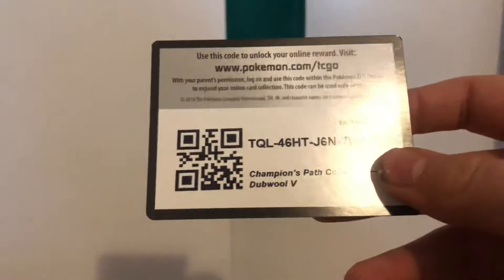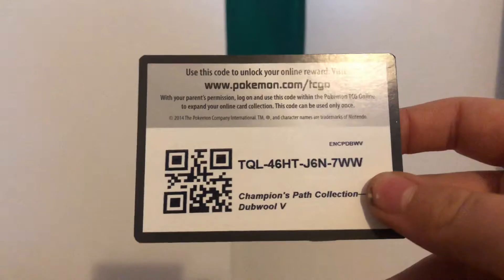Hey everyone, Wizard Pokemon 3 here with a brand new video! Today we have a double V-box — I already took the covering off without thinking, hoping to pull the rainbow rare Charizard VMAX card. Without further ado, let's get into it. The code card from the double V-box is: TQL for six HT J6N seven WW.